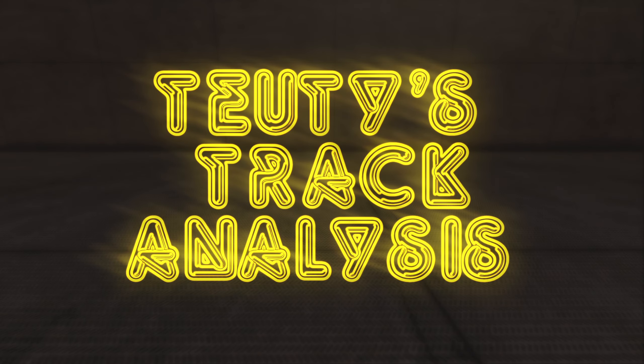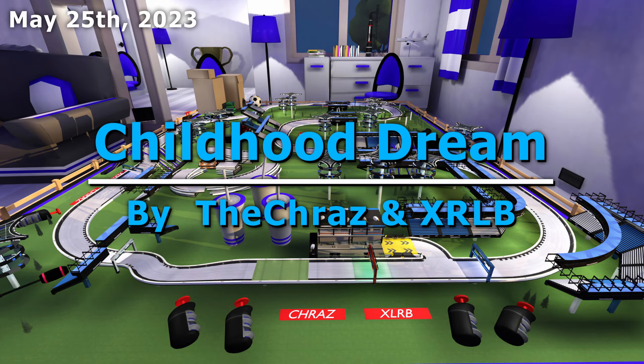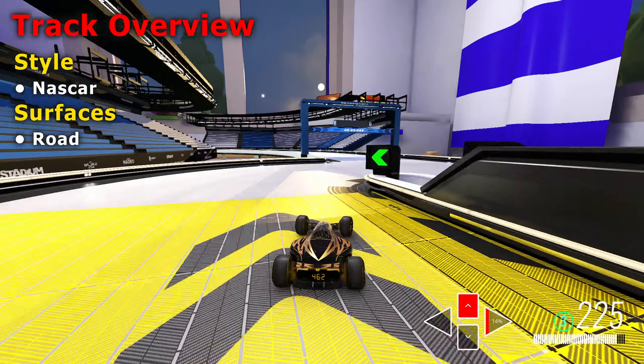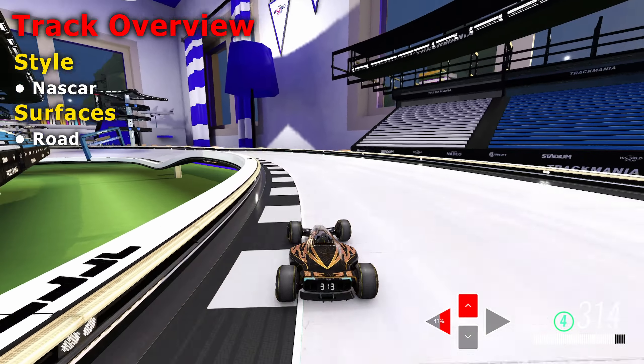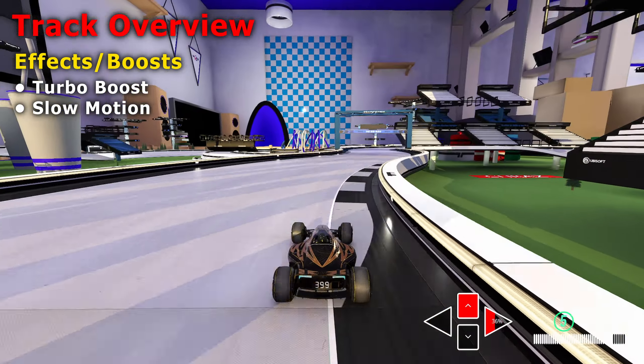Today on 2D's Track Analysis, we have the track of the day for May 25th: Childhood Dream by the Kras and XLRB. Childhood Dream is a NASCAR track and it's made entirely from the road block. You can also find the effect and boost blocks, turbo boost, and slow motion in the track.